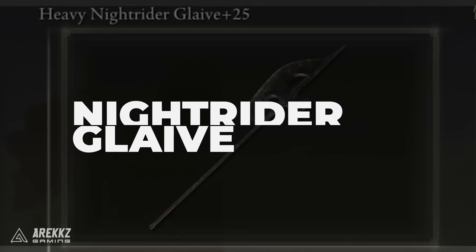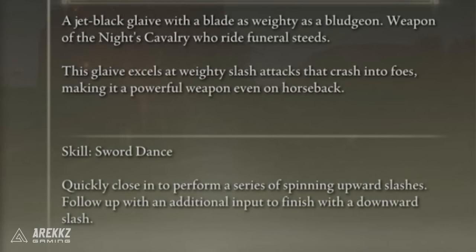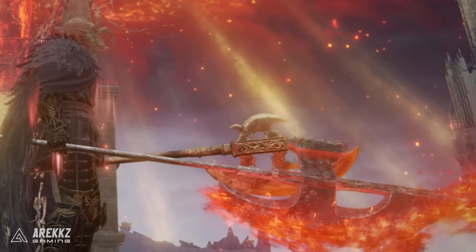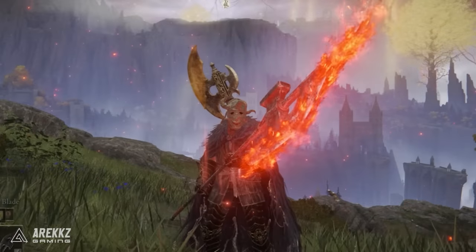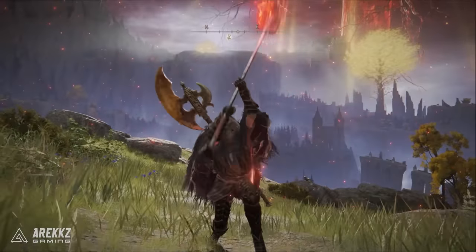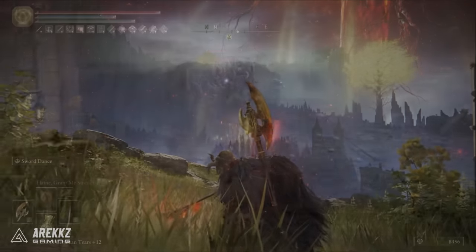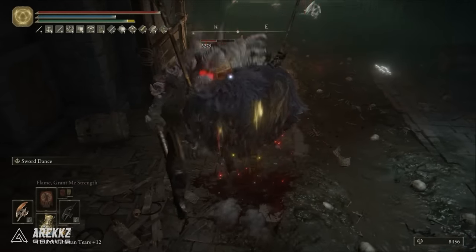This is a jet black glaive with a blade as weighty as a bludgeon. The weapon belongs to the Knight's Cavalry who ride the funeral steeds, and this glaive excels at weighty slash attacks that crash into foes, making it a powerful weapon even on horseback — but it has so much more uses than just fighting on horseback.